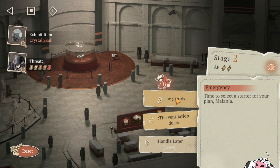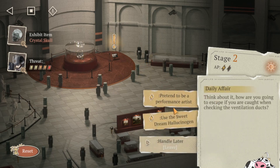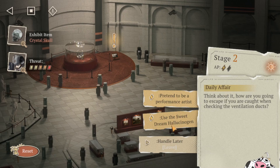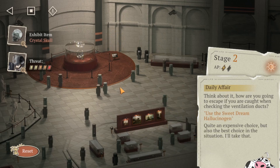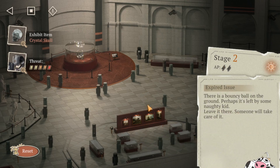For this one, choose the guards. Then choose the ventilation here, and then choose the sweet dream hallucinogen. That will give you a plus 5 as well. And then the ball you can ignore, because it will give you no rating change at all.